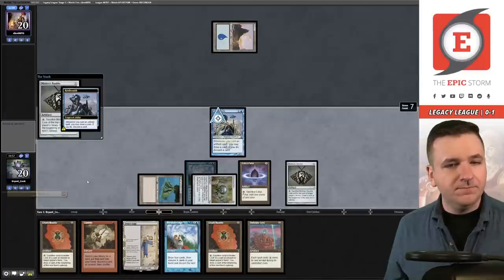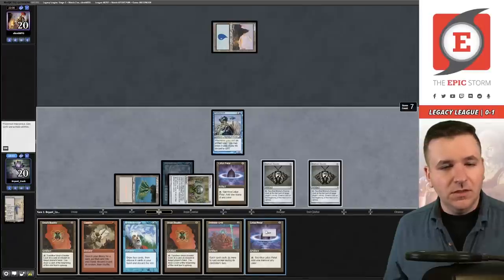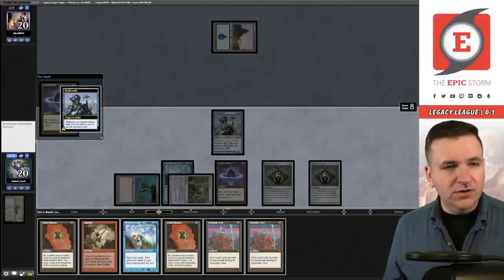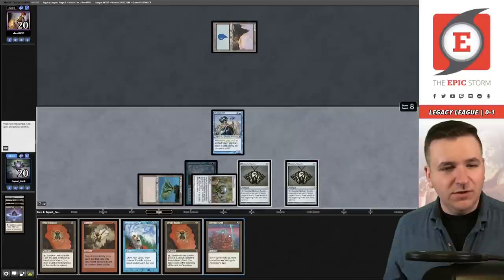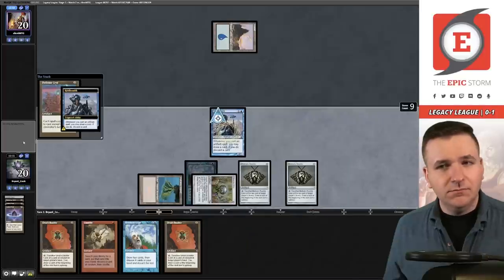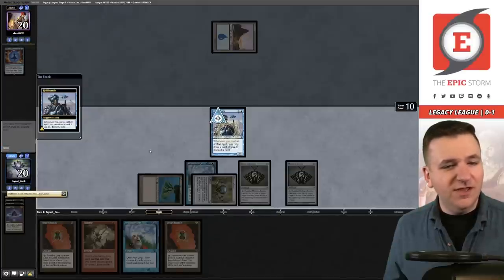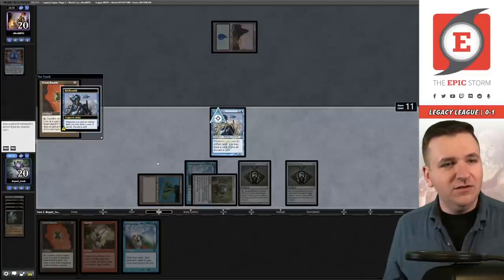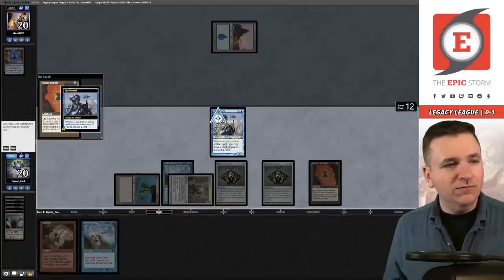Bauble from seven. Urza's Saga. Play another Lotus Petal — yes. Another Grid, I'll get rid of that. Do I try to play the Defense Grid here? Storm is nine — they play Force of Negation, but at least it's a counterspell. This is turn one, I've already played my land. Play another Bauble from eleven — discard the land. Bauble again from twelve — yes. From thirteen, we're at the end of the road. Another Bauble.